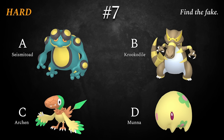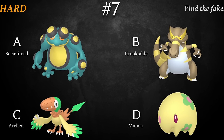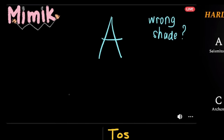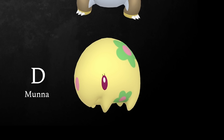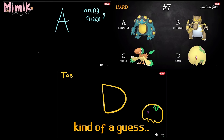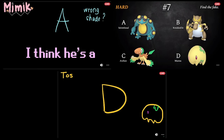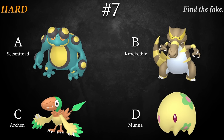Looks like we have our first tough question for the contestants, and I have a feeling viewers will start to struggle from here on out. Only the experts will remain. Mimic and Toast, what did you pick? Two different answers — Mimic says A, Seismitoad, thinking maybe a wrong shade of color. Toast goes Munna, saying she doesn't think Munna is yellow. Mimic got the question right! Seismitoad — I swapped the eyes and body colors. His body is orange, not yellow.